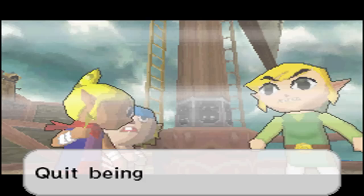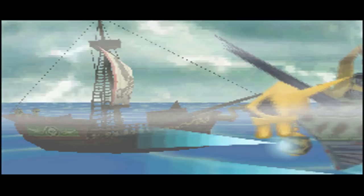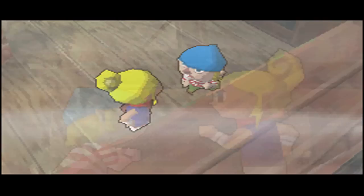"Ship ahoy! Tetra, I see a ship — a ship up ahead." Seriously, that ship just resembles the one that shows up in the Legend of Zelda Wind Waker when you try to get one of those triforce charts. "It's the ghost ship! These waters are really cursed." "It's just a ghost ship, but there might even be loads of treasure on board. That's it, I'm going to get to the bottom of this." And of course, she always gets kidnapped.